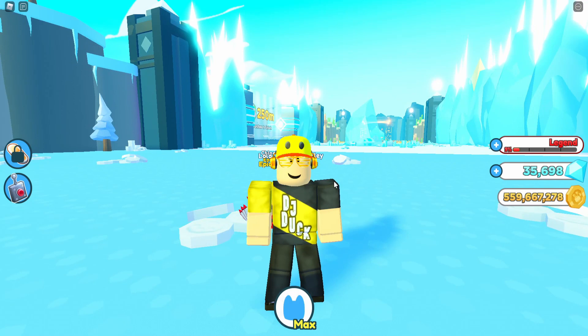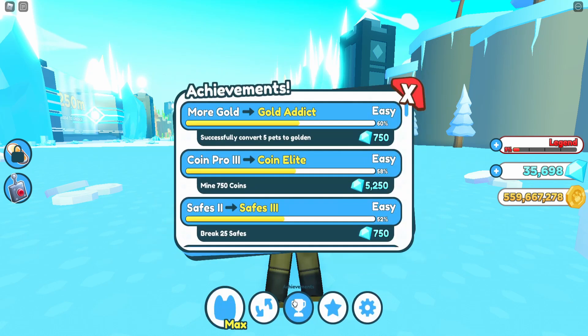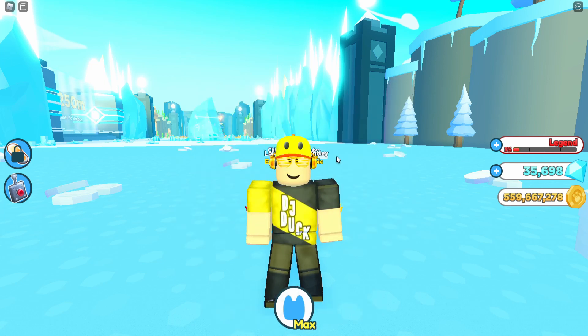Alright, and for the fifth tip: ranking up. Ranking up is super important — it's kind of a continuation of the fourth tip. As you do your achievements and grind, you'll slowly see your percentage bar go up on the right. That's very important because you can earn boosts from this, and you can actually save your boosts, which is a really cool feature. As you can see, I have eight triple coins and nine super lucks, which can be super useful.